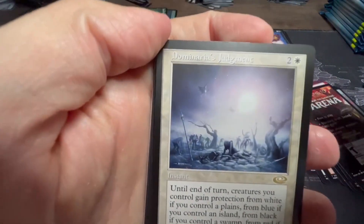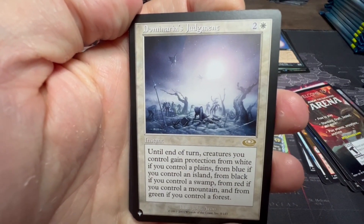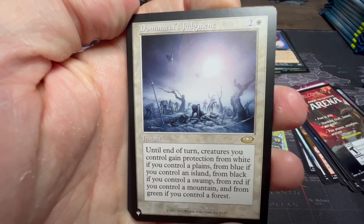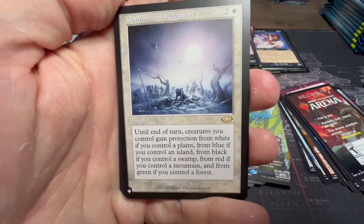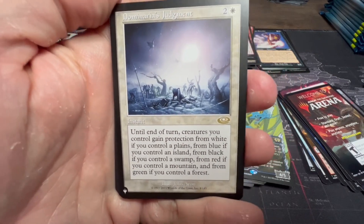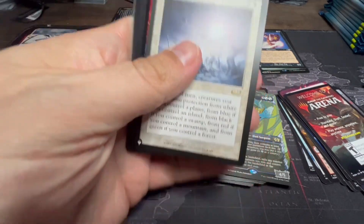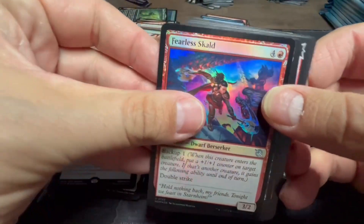Another List card: Dominaria's Judgment — white and two, until end of turn creatures you control gain protection from white if you control a Plains, blue if you control an Island, black if you control a Swamp, red if you control a Mountain, and green if you control a Forest. Good way to protect all of your stuff at instant speed. And we've got a Fearless Skald.